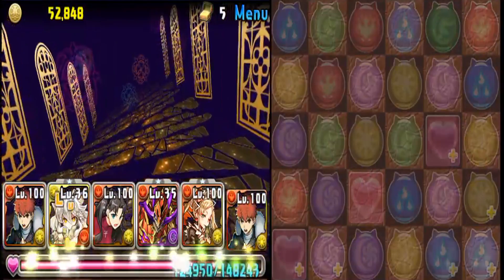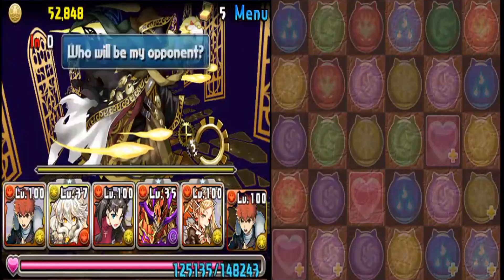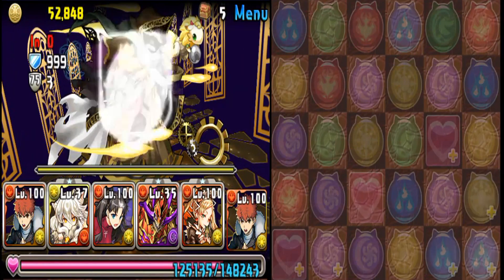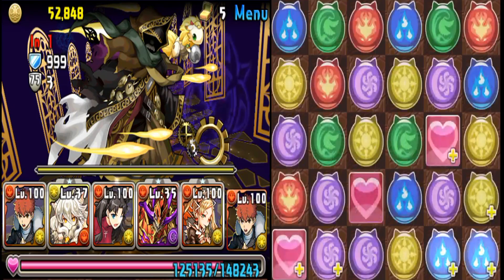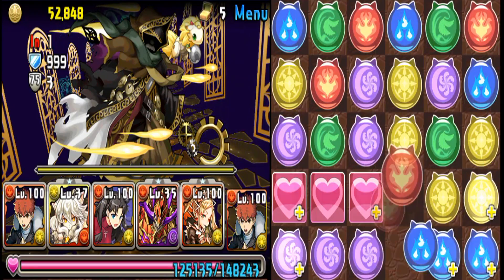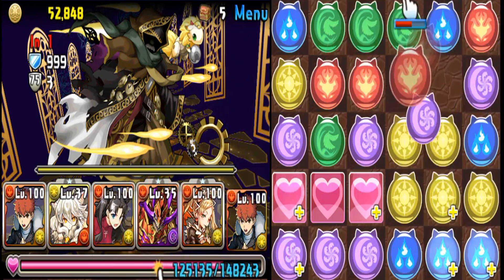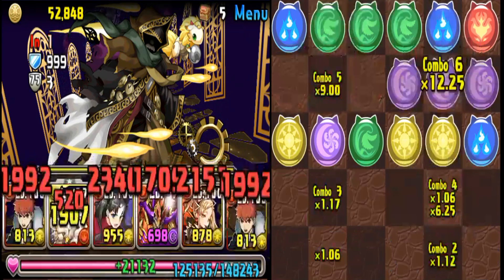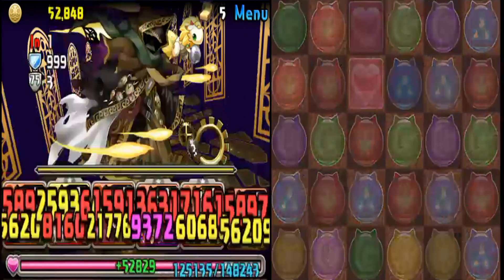Moving on to the sixth floor, which is Weejaz, and this guy is kind of a pain. The 75% damage reduction is difficult to get over, especially with his 6 million health. What becomes worse is the longer this goes on, the more likely he is to start putting poison on the board. And there is the possibility that when you knock him low, he could just kill you. So watch out for this one.